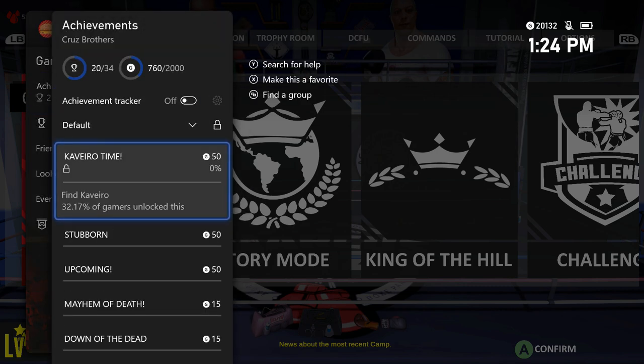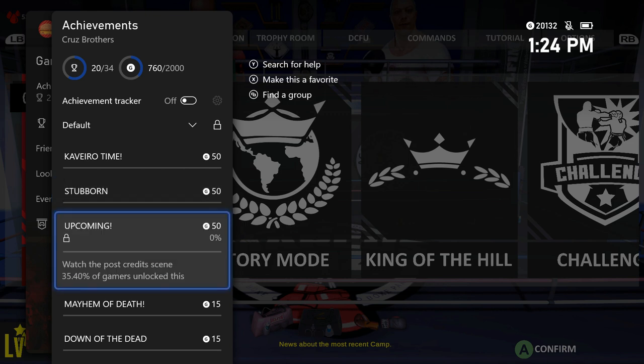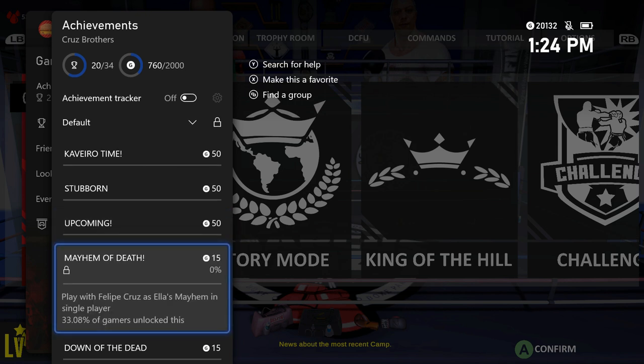You can get 1,240 Gamerscore in about 10 minutes, and the rest takes about four hours but it's very easy with no missables — you just grind through the story. On the achievement list we have to find two characters in the character select screen: hover over a character and press X to unlock them. You also have to watch the post-credit scene by opening the credits, pressing A, and watching the short scene.